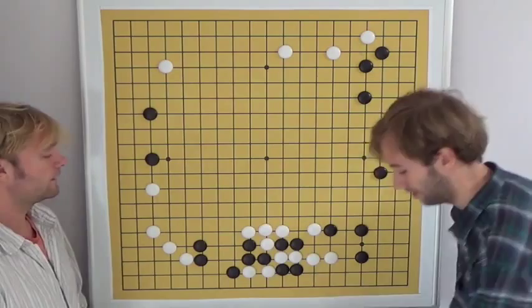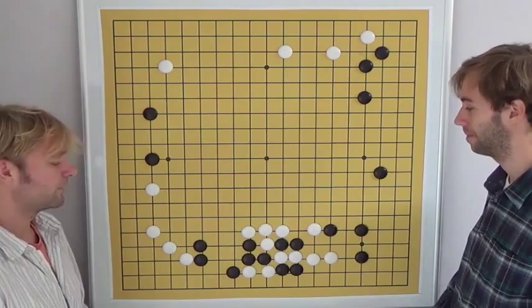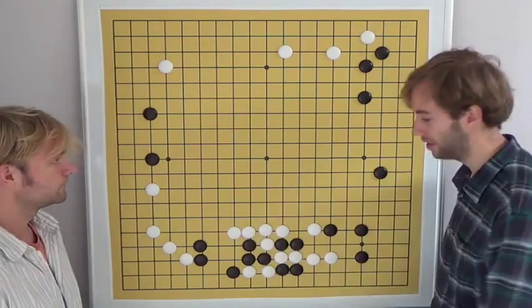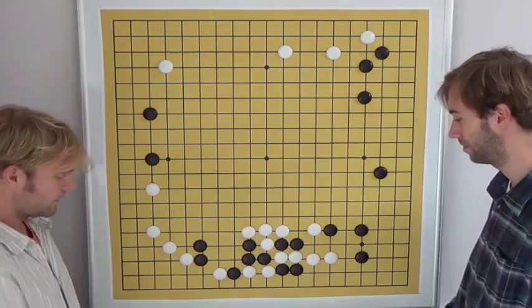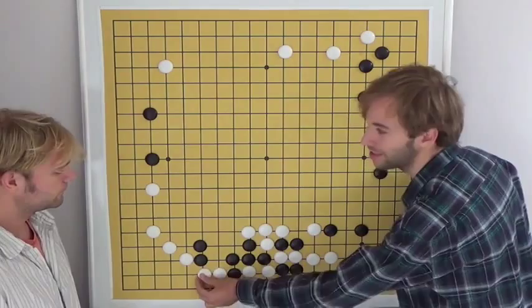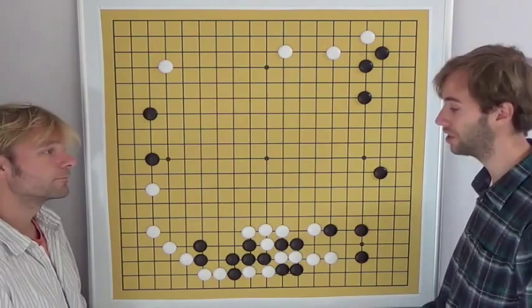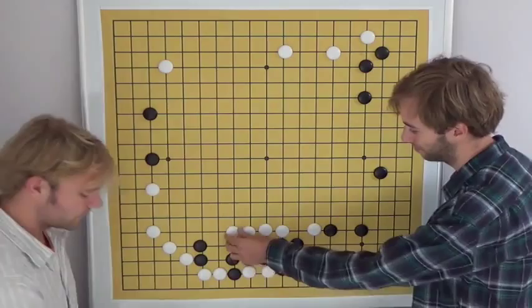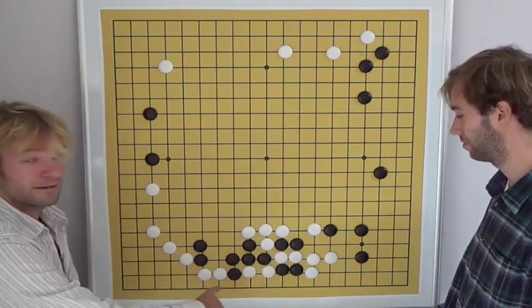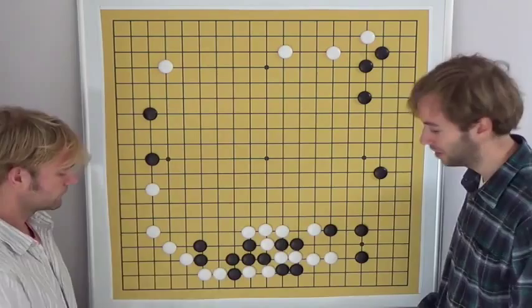This result might look good for black because black becomes very solid and gets some points. However there are still some weak spots in black's shape — this will always be sente for white, as is this. White might still want to cut. When black answers, this move looks good but is actually not good. White gets to play underneath in sente and takes away some of black's points. This is sente because black is still very weak — if black doesn't respond, white cuts here and black only has one eye. So locally, after white plays here and black captures, black only has one eye.